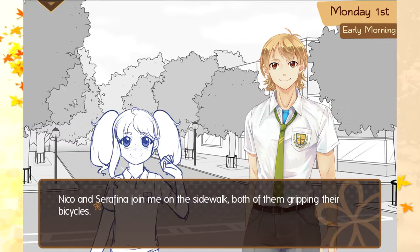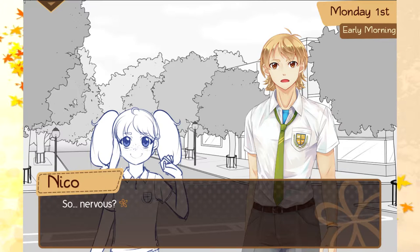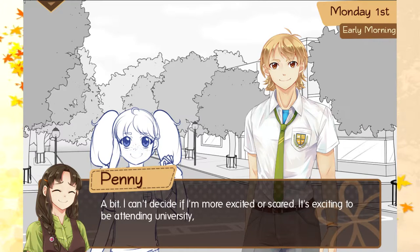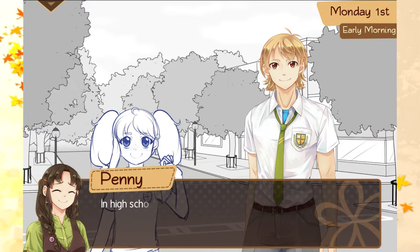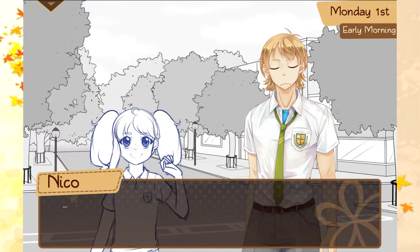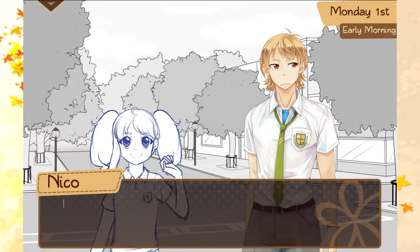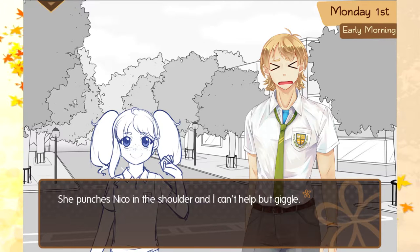Niko and Seraphina joined me on the sidewalk, both of them gripping their bicycles. They're fit. Not going ahead? Well, we can at least stick with you for part of the way. We start walking in a row with Seraphina in the middle. So, nervous? A bit. I can't decide if I'm more excited or scared. It's so exciting to be attending university, but I know it won't be anything like high school. In high school you know everybody, and the homework is easier. You're lucky you've still got another year left. How is that lucky? At least you'll study whatever you want and meet new people. He's just mad he won't be in the same classes as you next year. Maybe you can fail some. I'm not failing my first year for that. I love the facial expressions. Ow, don't tuck my hair. She punches Niko in the shoulder and I can't help but giggle.